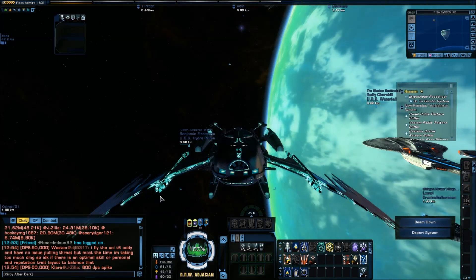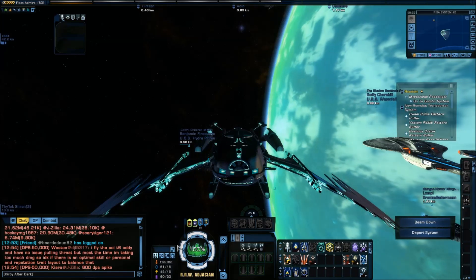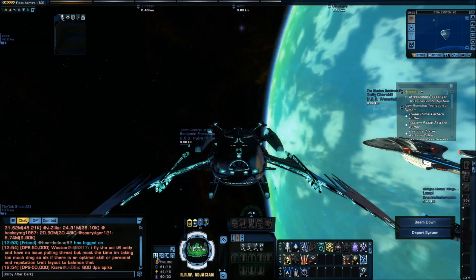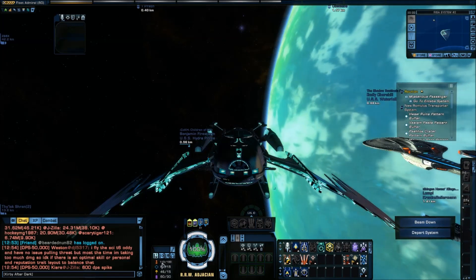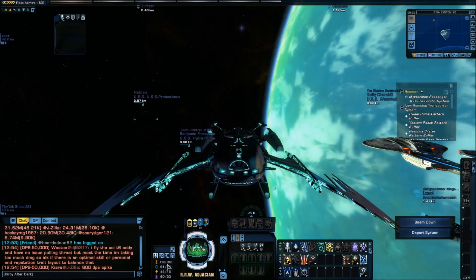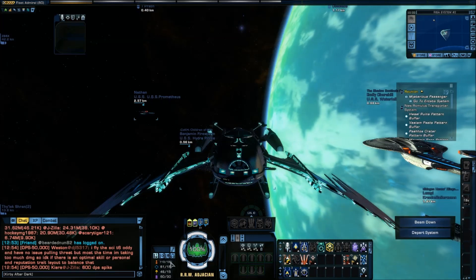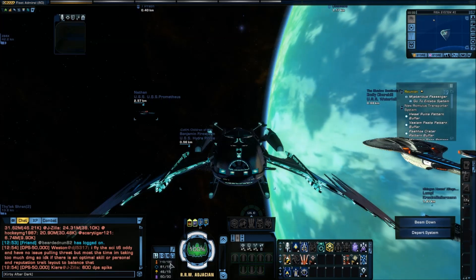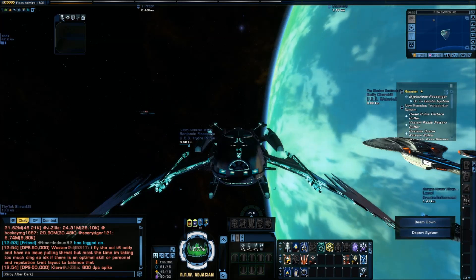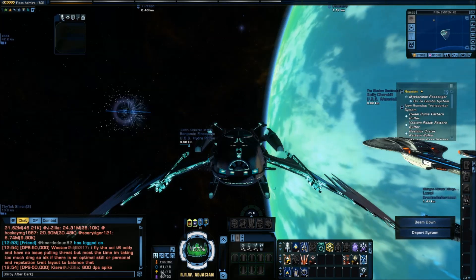For some of our newer players, power levels are a bit perplexing. If you look at my power levels, you'll see them right down here in my heads-up display. I have four subsystems: weapons, shields, engines, and auxiliary. Most of my power — 100 — is in weapons, and then I have 15 in shields, 15 in engines, and 30 in auxiliary. I have set these custom.